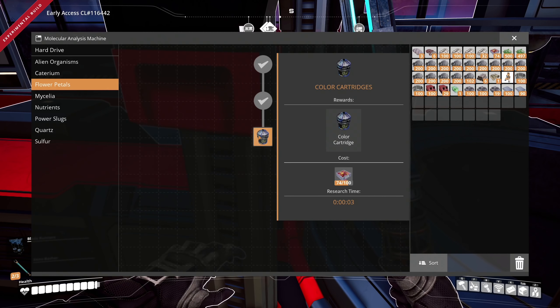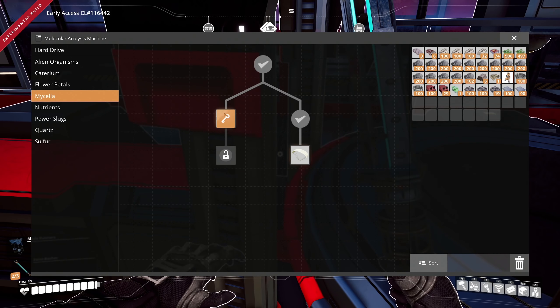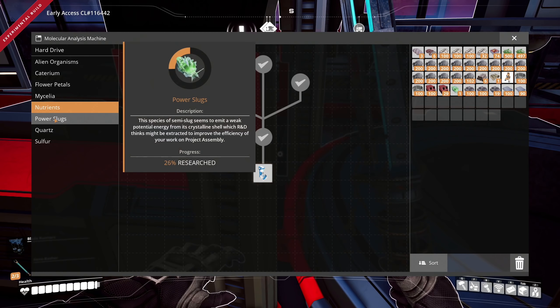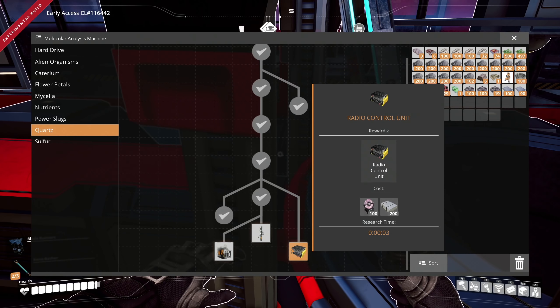We gotta get some other things unlocked. I really want to get the inflated pocket dimension unlocked — probably should get that unlocked now. People also told me that if I unlocked this I would then be able to sort flower petals, which would be super handy. I'm not sure exactly what these are. Do I have the stuff for it? I ate it all — power slugs are done.